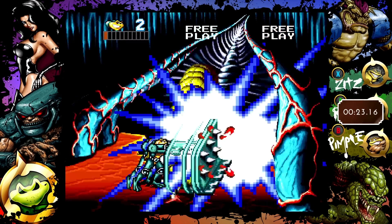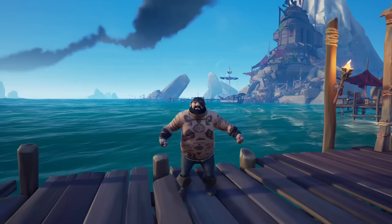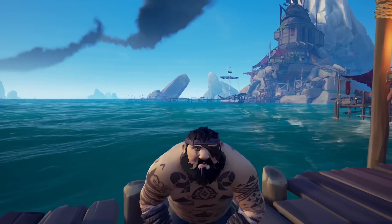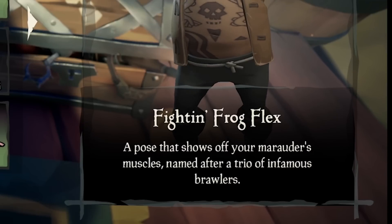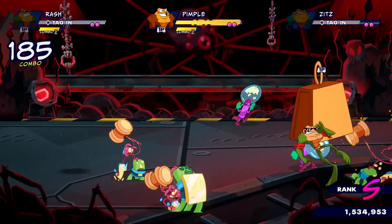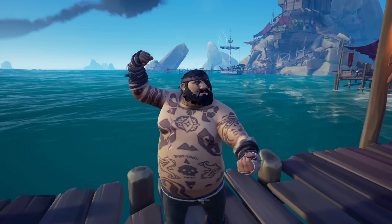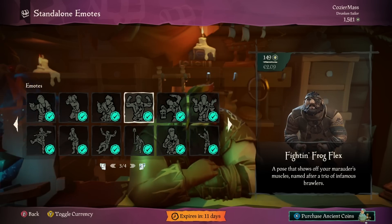While we are talking about Battletoads, let me quickly show off the Fighting Frog Flex emote. I like this one since it does look a bit silly on a fat character. The description reads: 'A pose that shows off your marauler's muscles, named after a trio of infamous brawlers.' It's an obvious reference to Battletoads, and if you would like to equip this one yourself, you can still purchase this emote from the Pirate Emporium.